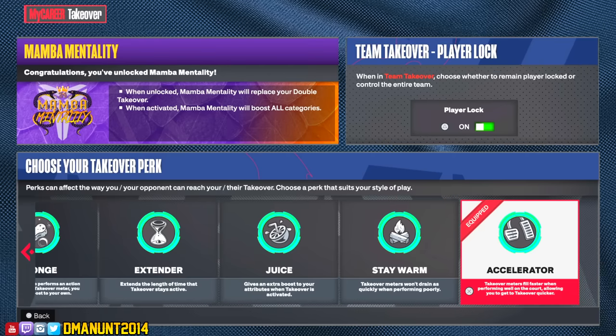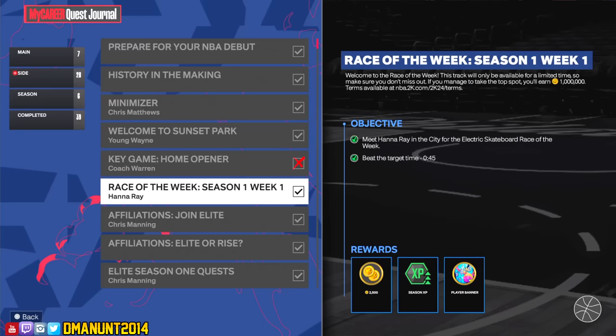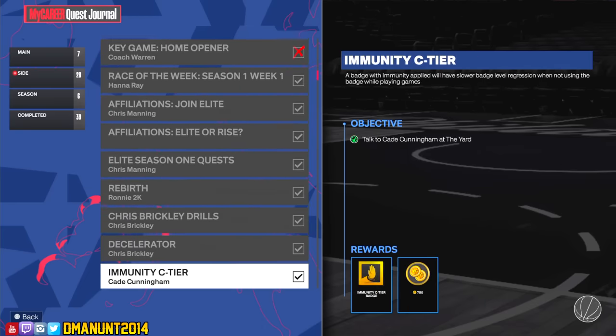To unlock Accelerator, you have to unlock every other takeover perk, and each takeover perk has a set of challenges you have to complete. Let's look over these challenges — if they're super straightforward, I won't talk about them much. For example, Minimizer: head to the Art of Shooting facility and earn three stars. Really easy, really straightforward, so we don't have to talk about that one much.